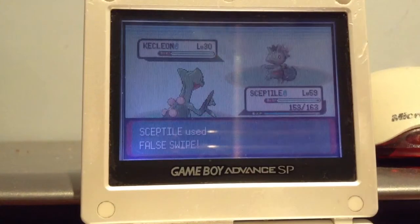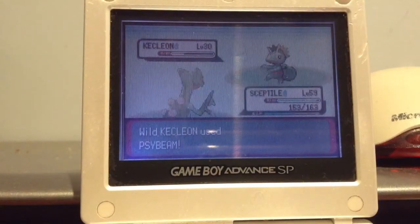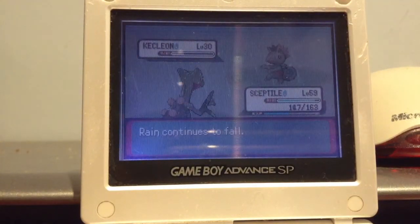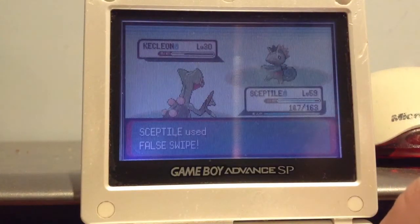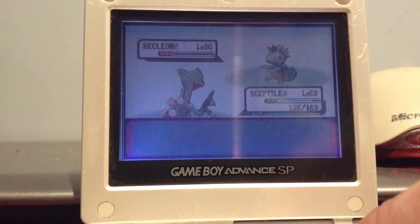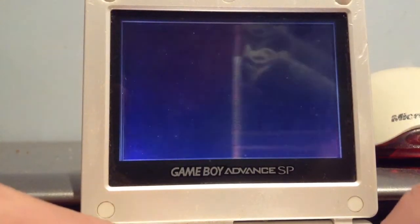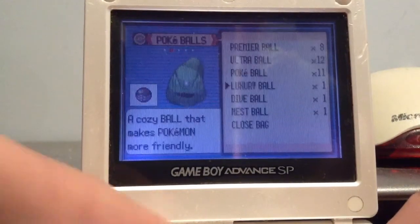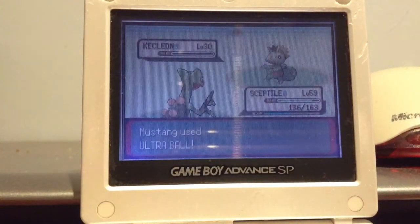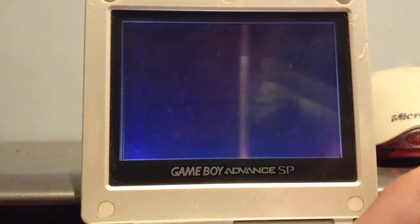Let's see. Always use false swipe until it's got one HP left, and then don't use it again otherwise it'll probably kill the thing — it's always going to leave it with one HP. There you go. I'm going to use an Ultra Ball for this just for curiosity, because I don't think a Pokeball might catch it. There you go — Carvanha!